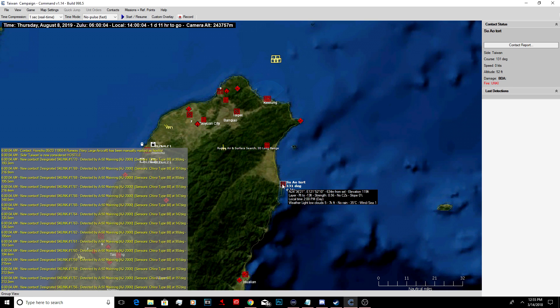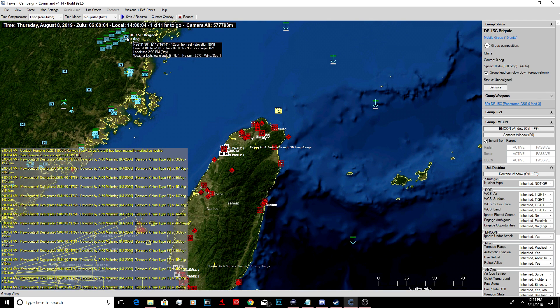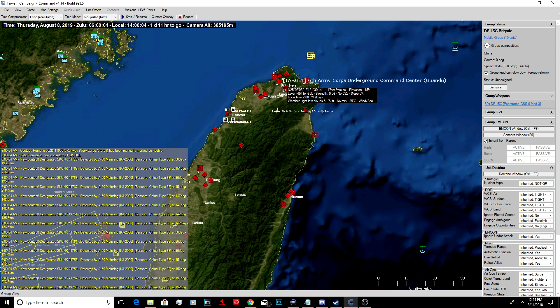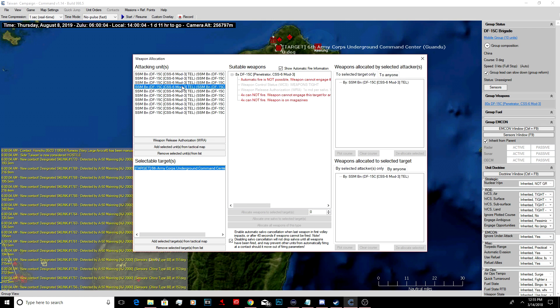That's the underground command center. This is a port, I believe. What's this? That's another air base. Another command center. Let's do four of them. Select the targets.